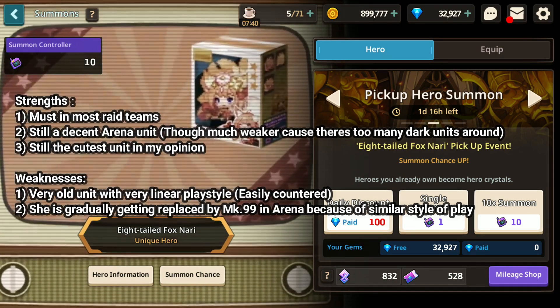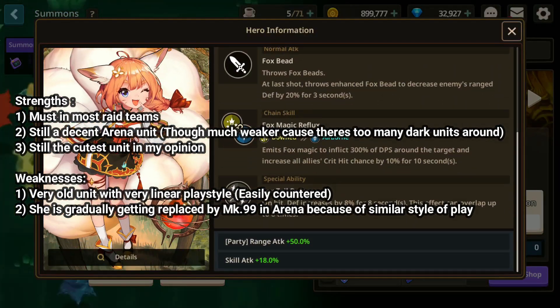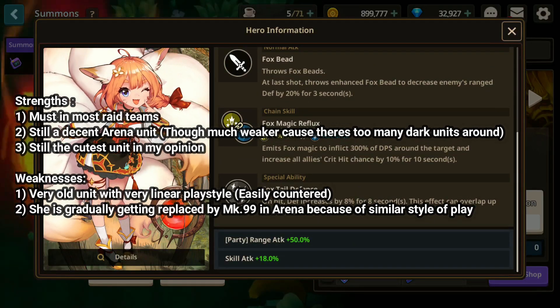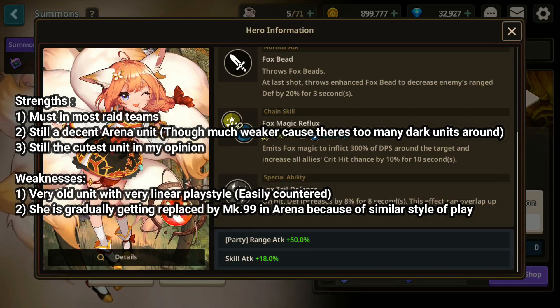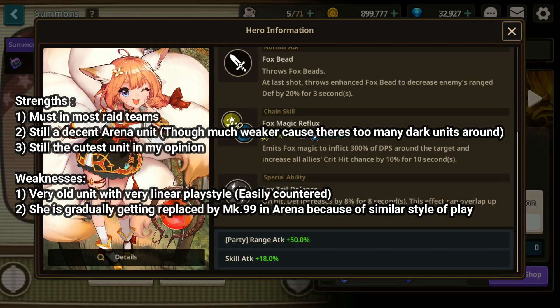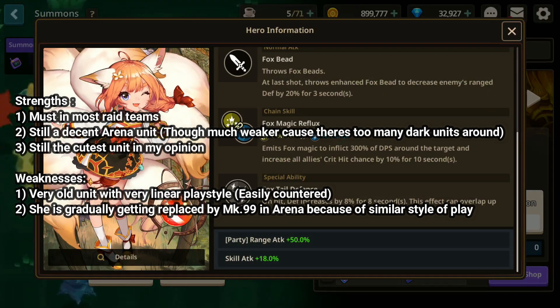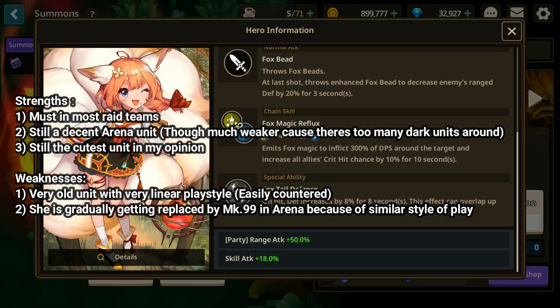Moving to Eight-Tail Fox Nari. Nari is still one of the best Guild Raid units you will want in your team because she does so well in terms of boosting your team's overall damage. In Arena she's still pretty solid, but not as strong as she used to be, because there are just too many dark units out there and the usual crit range team including herself is not that powerful.